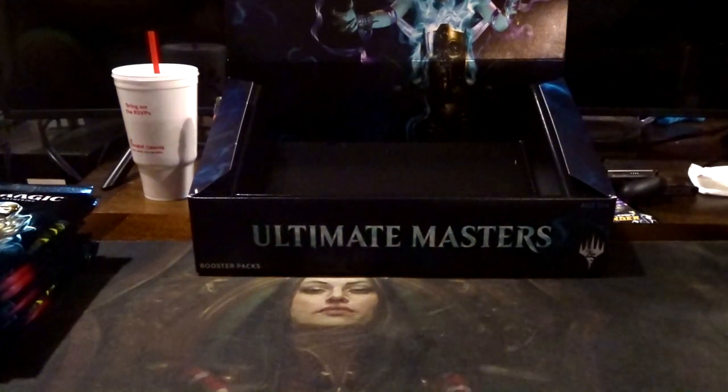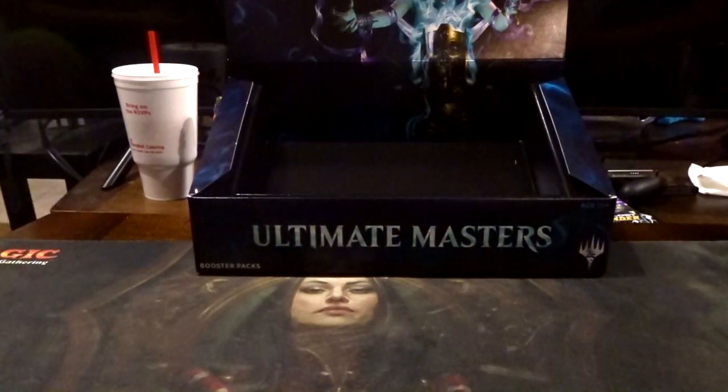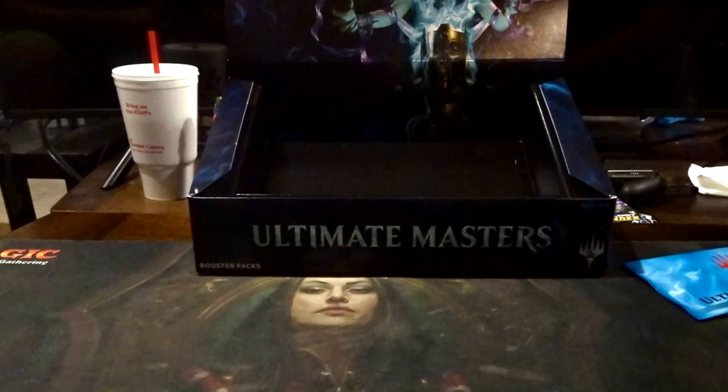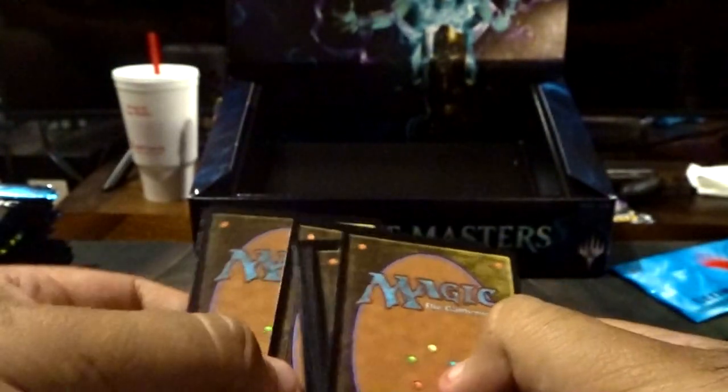So I'll go ahead and start. We have them opening off to the sides. I'll show how these packs are opened — there's just a little perforation right here. So all these packs work is: behind the token is a foil, and then a rare. I'm going to flip it — here's my token, this is my foil, and this should be my rare. I'll put them like this towards the back, so now we see the uncommons.